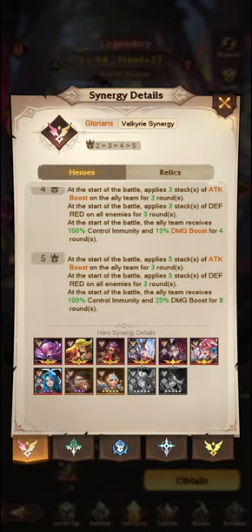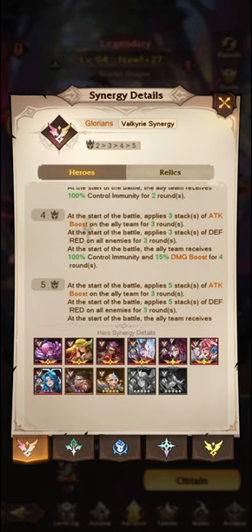The 5 Glorians at the start of battle apply 5 stacks of defense reduction on all enemies for 3 rounds. At the start of battle, ally team receives 100% control immunity and 25% damage boost for 8 rounds. The 100% control immunity will get you through if you are having trouble with missions or Palace of Penrose, because there is a Talanas who keeps stunning your units. This control immunity will prevent that. The damage boost is a different stack to attack boost — damage and attack are two different things in this game.